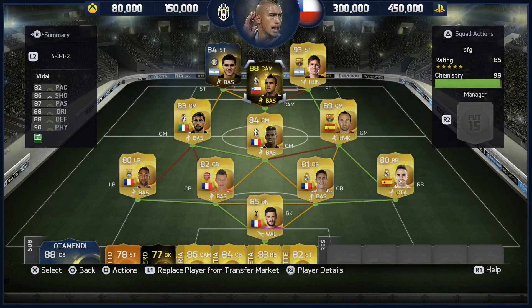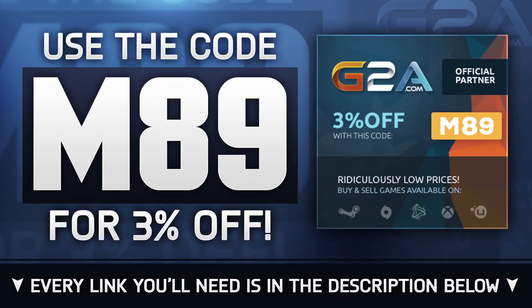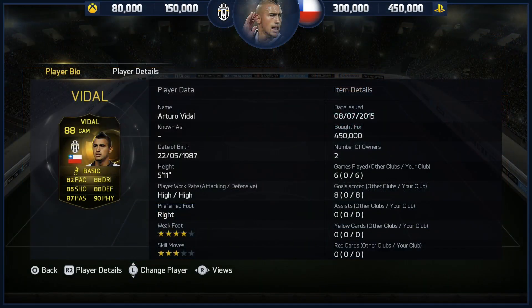How's it going lads, Marshall here and welcome to the first review from the team of the tournament for Copa America. It is second-in-form Arturo Vidal. If you want any cheap MSP, PSN or game codes, head over to g2a.com and use code M89 for a little discount. Everything you need is in the description below, as is the link to Snickprack who lent me this card — massively appreciated.